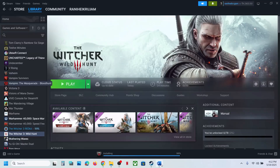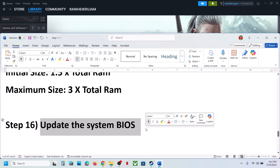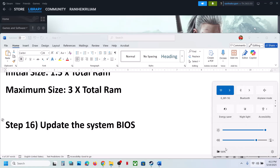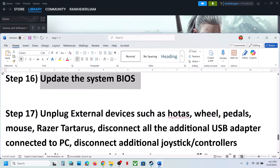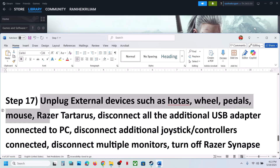The next step is to update the BIOS. Go to your system manufacturer's website, select your model number, and update the system BIOS. For laptops, make sure the battery is above 10% and the AC adapter is connected during the BIOS update. Your system will restart — do not unplug the power cable while updating. After the BIOS update, log in to the computer and launch the game.